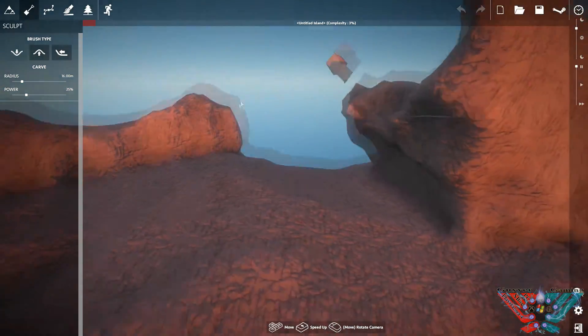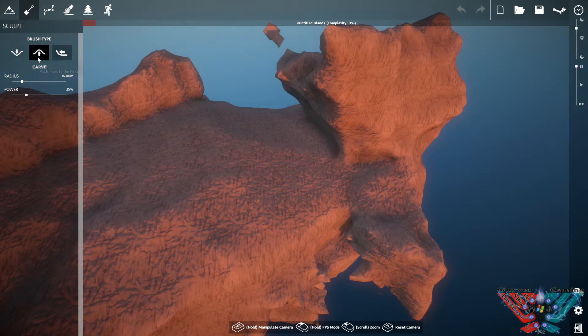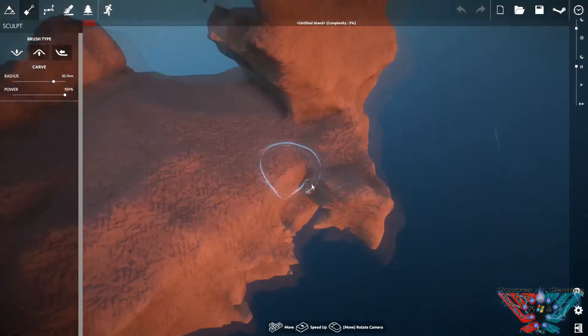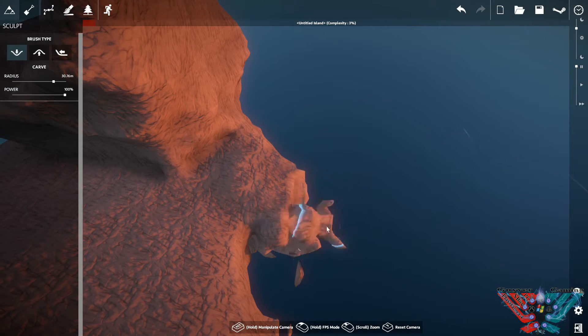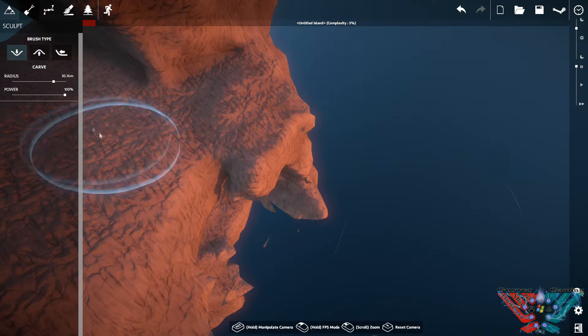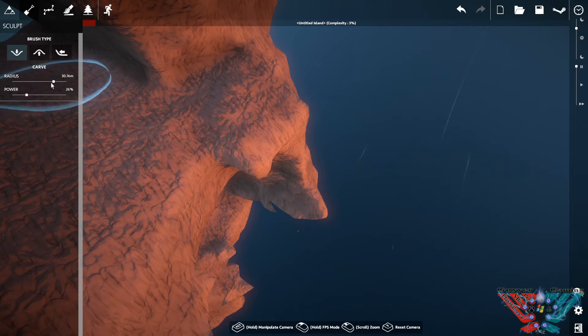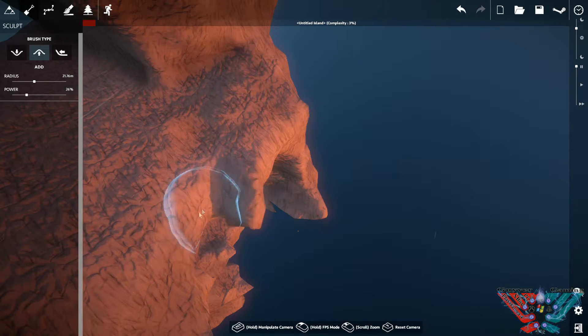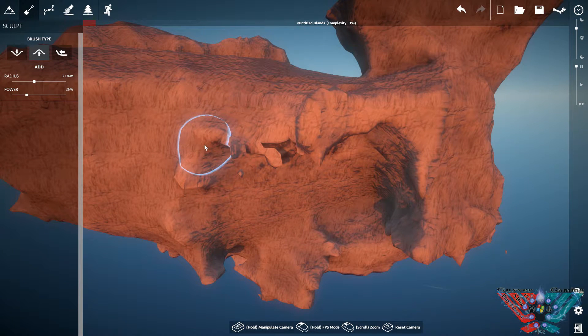If you don't quite like how it looks, you've got your brush tools here - radius, surface, planetary - to change the size of it. Power is how strong it's going to pull stuff out. If I put that up high and hit it, I'm taking stuff away really rapidly and harshly. Crank it down and it's a bit smoother, a bit more control. Same with the add land tool - it's like moulding stuff out of clay.